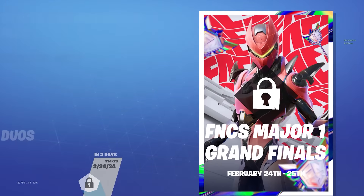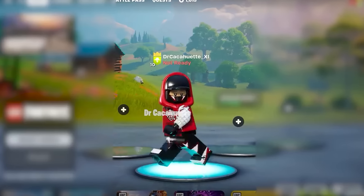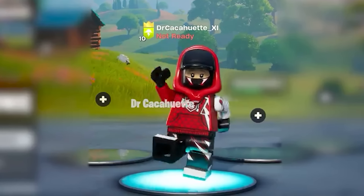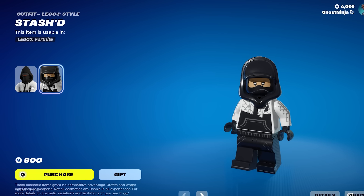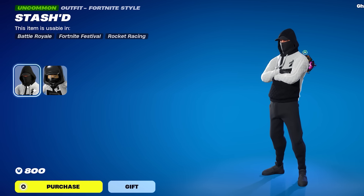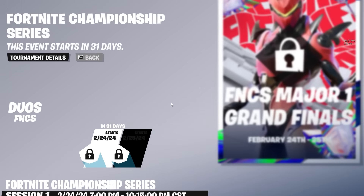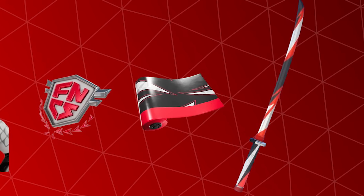With FNCS just around the corner, they've now added the encrypted Lego variant of the skin we're going to be able to unlock. Stash was just recently added to the item shop as a similar skin to what we're getting for the FNCS skin. At the end of February is when this event is going to occur, in which we're going to be able to get a ton of money, plus four total cosmetics - the skin, Back Bling, Pickaxe, and wrap.